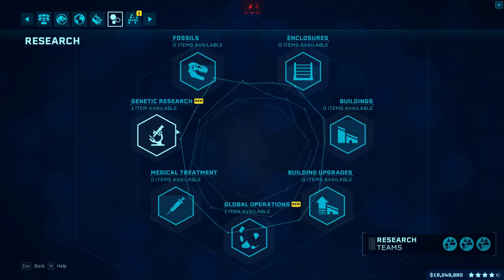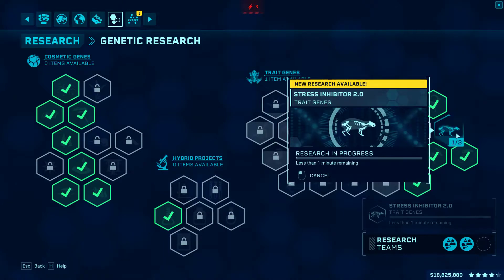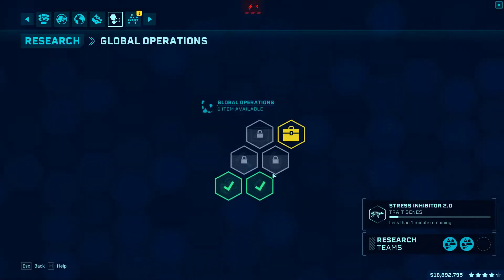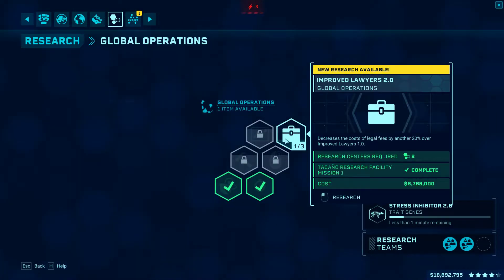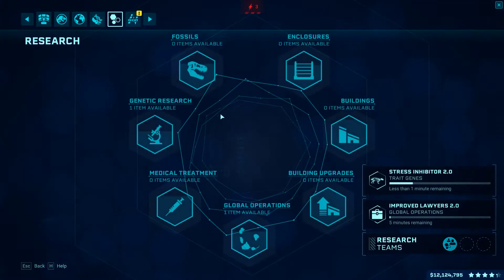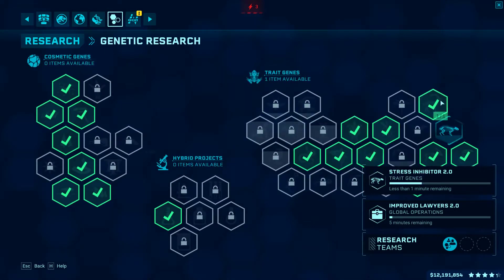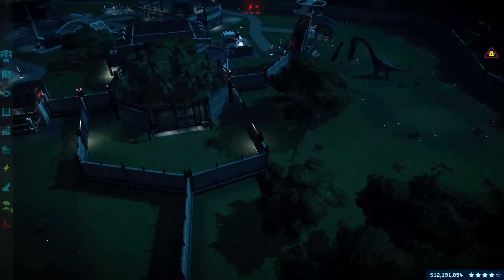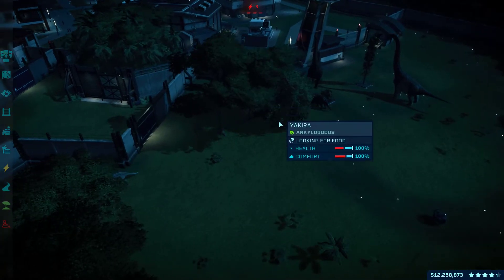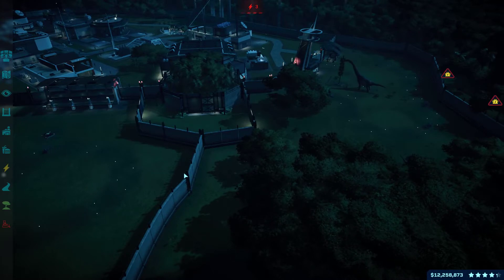Now we have gotten some research projects from the little world, and since we have quite a lot of money, I'm just going to research them quickly. I will end this episode here — I'm sorry that it's dragged on for quite some time, but a lot of interesting things were happening. I hope that I will see you again soon for another episode of Jurassic World Evolution.